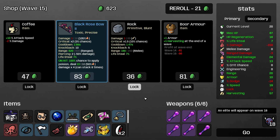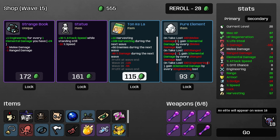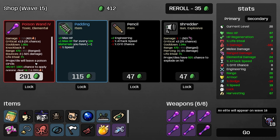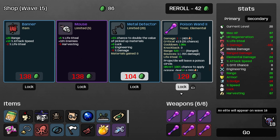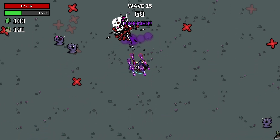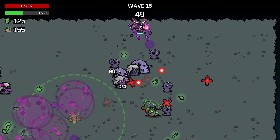Let's take armor and boar armor. Let's take coffee. Tequila - so if we take tequila, we get a good bit of money next wave, and there's more enemies. Take the tequila. A legendary poison wand?! I will accept. I will choose to accept the legendary poison wand. We can lock this one in. There are more enemies this wave which is going to be extra money for us. We have a default 255 harvesting.